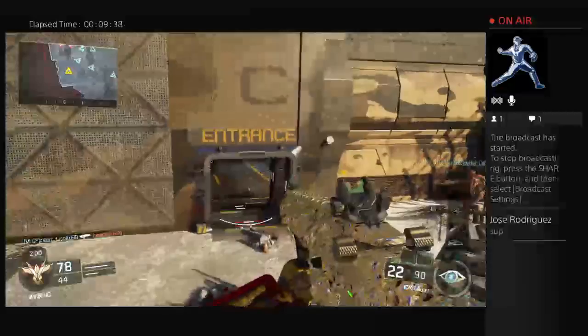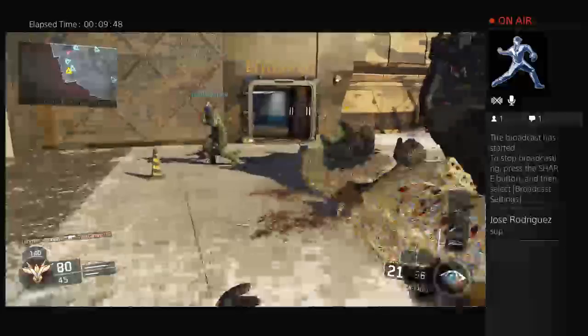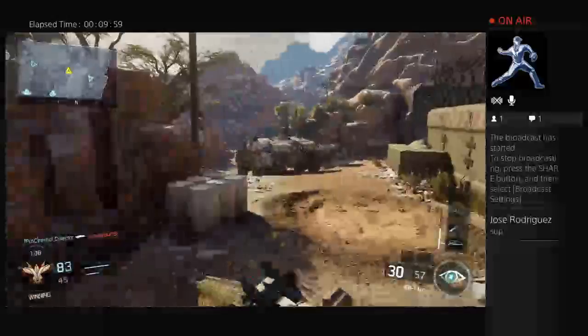In this gameplay I was still trying to get my 100 scorestreaks taken down with the Black Cell. The hardest camo to get with it is definitely going to be destroying five scorestreaks within 20 seconds of deploying your Black Cell. But I already have three out of the five done, so I just need two more.